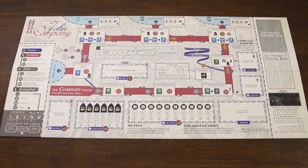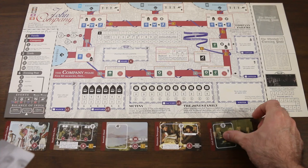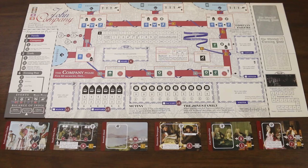For now let's begin by setting up the play area. Start by placing the board — here we can see all the different positions in the company players can utilize throughout their playthrough. Below the board we're going to be placing six prize cards representing scoring opportunities available this game. These grant victory points and special abilities to families able to buy in, and are the primary method for scoring victory points over the course of the game.